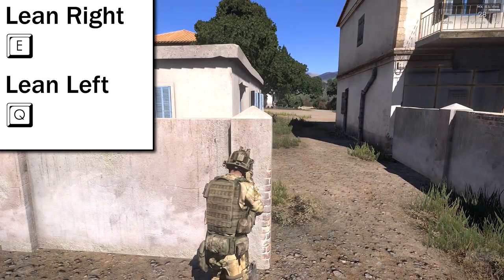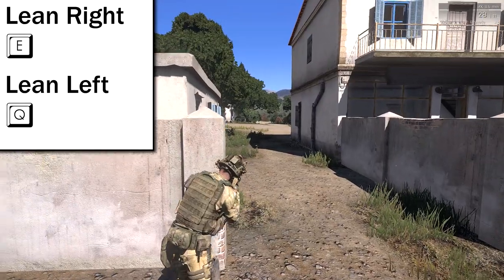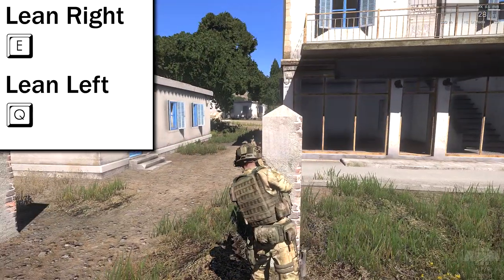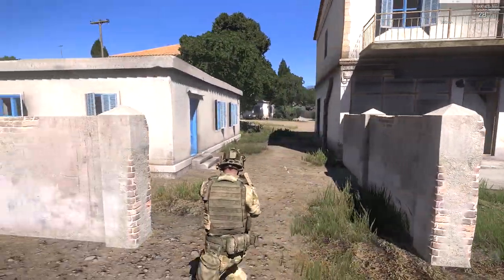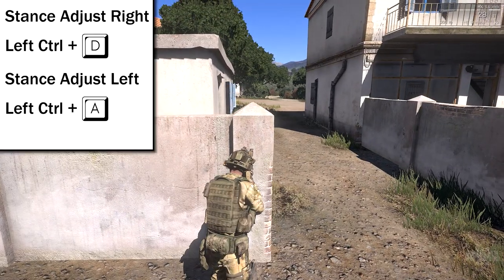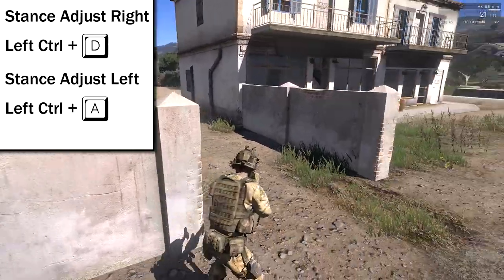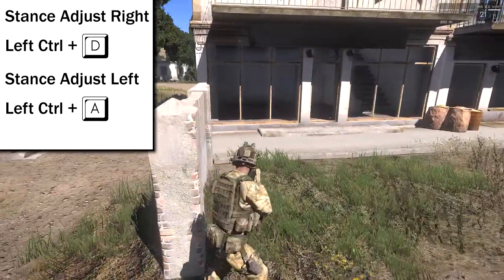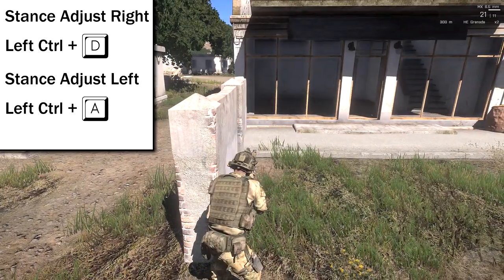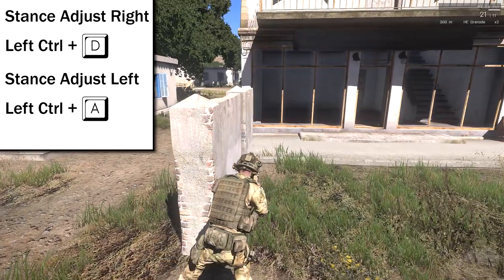Just like in Arma 2, you can use your E and Q buttons to peek around corners. In addition to that, you can use stance adjusts and actually step around a corner. To use the stance adjusts to peek around, you hold Left Control and A to go to the left, and D to go to the right.